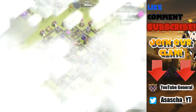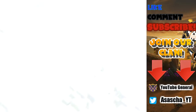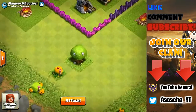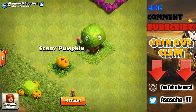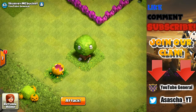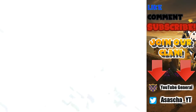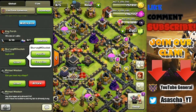Now let's go back to base and scout his village. Here it is - he now has this scary pumpkin, but this is so weird. In the friendly challenge you can see the scary pumpkin, but if we go back and just look at his regular base, you will see he has no scary pumpkin whatsoever.